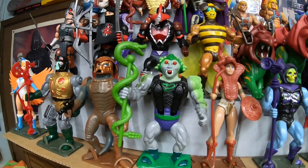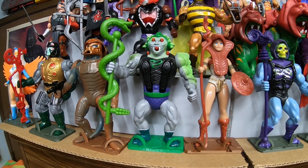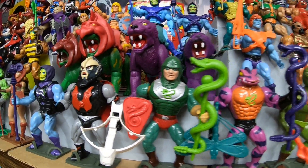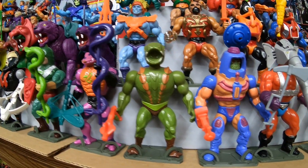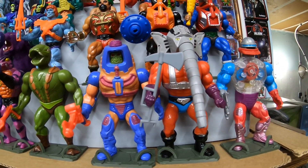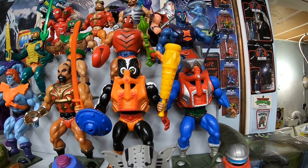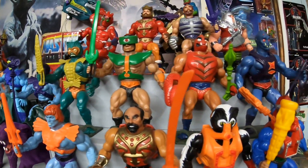They just showed us a wave of Snake Men, and Snake Face was not one of the ones included in that first wave. King Hiss was just recently spoiled as well as Tongue Lasher and Cobra Khan. One of our most recent deluxe figures was Snout Spout. And Mecha-Neck just got spoiled to come with the Road Ripper — or Ground Ripper, as it's going to be called.